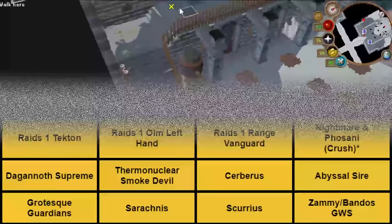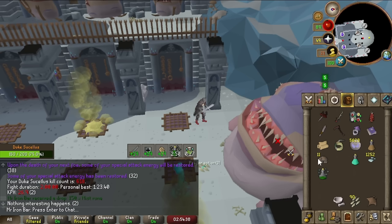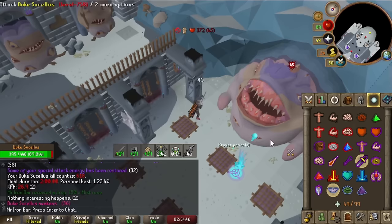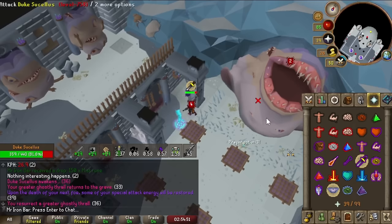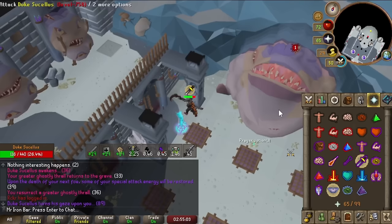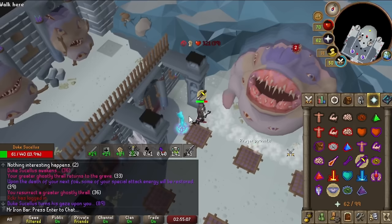I'm going to start off with Duke Sucellus, as I've been camping Duke a lot recently with the buff in an attempt to get the Duke pet and green log this boss. Scythe at Duke is the best weapon available, hands down. The next best thing is the Soul Reaper Axe. Thanks to the 15 accuracy slash buff, the Scythe is quite better than it was pre-update at Duke, particularly if you don't land a good BGS spec. On kills where I didn't land a good BGS, the Scythe is 10 to 20 seconds faster than before. With a good BGS spec, kill times are around 1 minute 40.